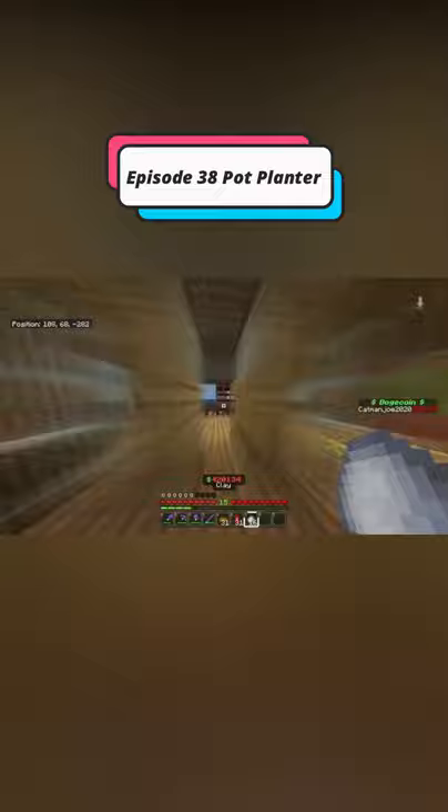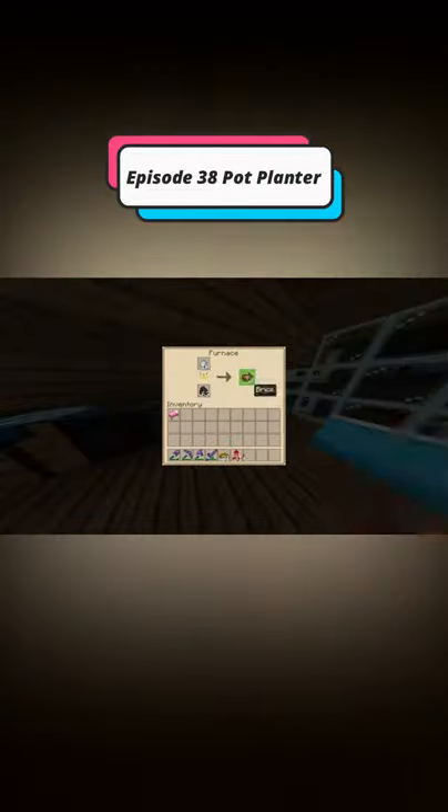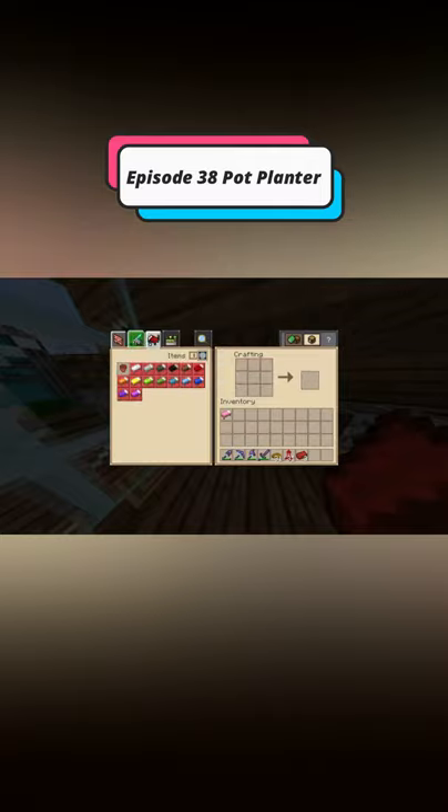This Achievement Slash Trophy is incredibly straightforward and easy to do, but if you want to get an extra bit of tips, what you have to do is get some clay, smelt it down into bricks, and then turn those three bricks into a pot and place it on the ground, and once you place it you should unlock the Achievement Slash Trophy.